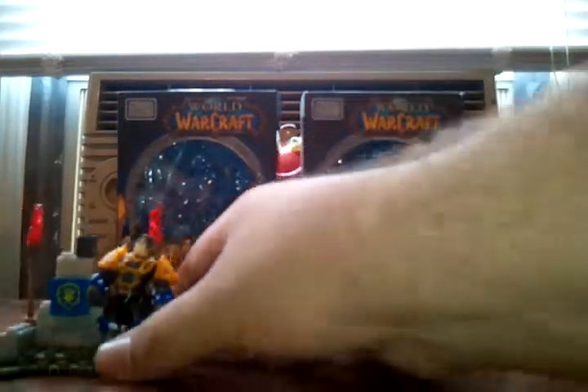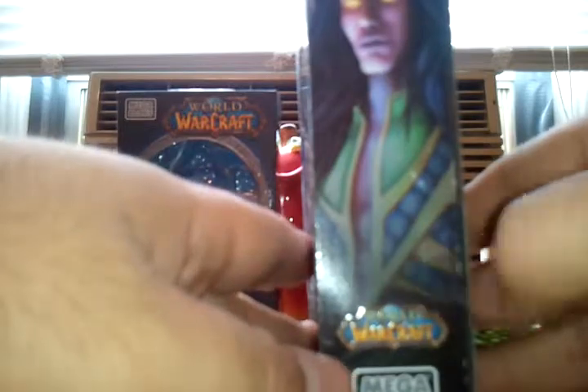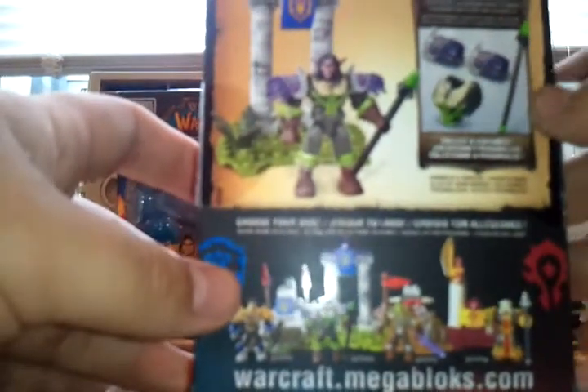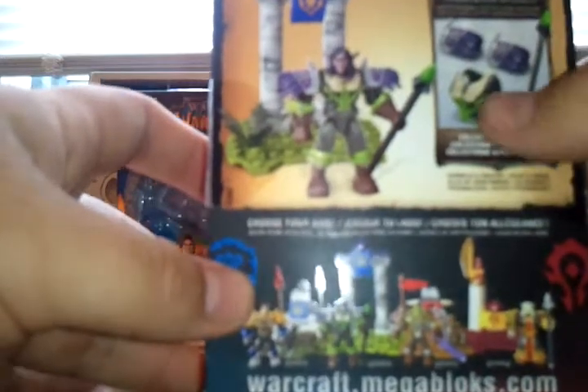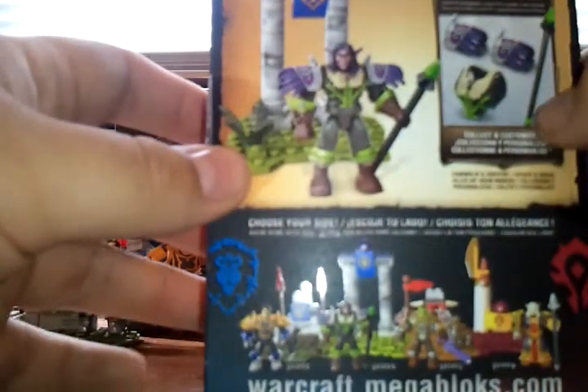The second Alliance character you can get is Iron Ox. Forgive me if I don't pronounce some of these names correctly — I'm not a huge World of Warcraft fan. But there's his profile right there. Kind of menacing looking, really cool. He is a Night Elf Hunter. As you can see, there is all of his armor that comes with the set specifically. He also comes with a spear.